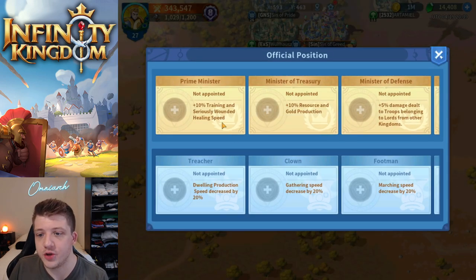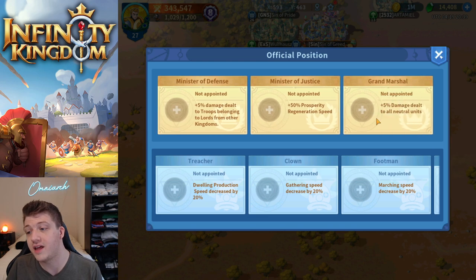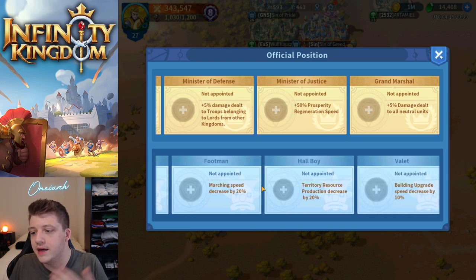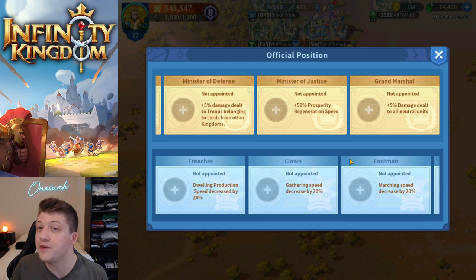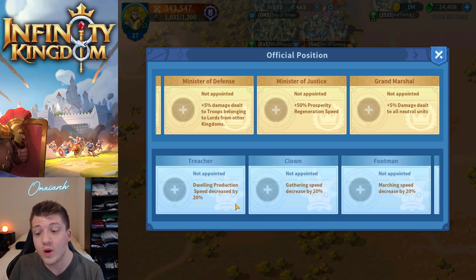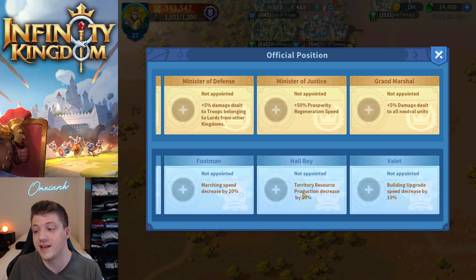The official positions are really interesting — prime minister, minister of treasury, minister of defense. These provide substantial buffs: prime minister gains 10% training and seriously wounded healing speed, and 10% resource production and gold production. There are also ways to punish players going against the will of the king. Titles like Traitor, Clown, or Footman apply penalties — building upgrade speed decreased by 10%, dwelling production speed decreased by 20%, and gathering speed decreased by 20%. These are huge debuffs.